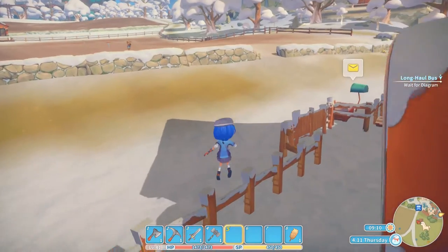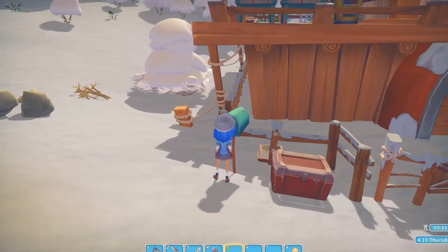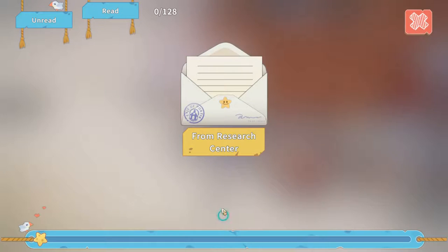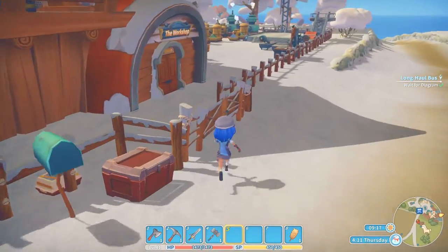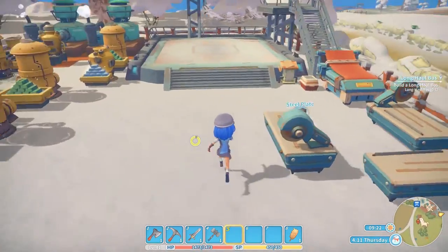Let's check our mail and see if we can make this bus. Here's the diagram for the long-haul bus! 'I added in some water tanks just so that it can survive a journey through the heat of the desert. Hopefully everything's in working order — don't want it to break down halfway.' Cool, let's go see what parts we need for this.